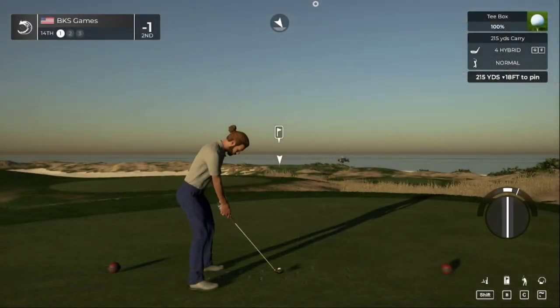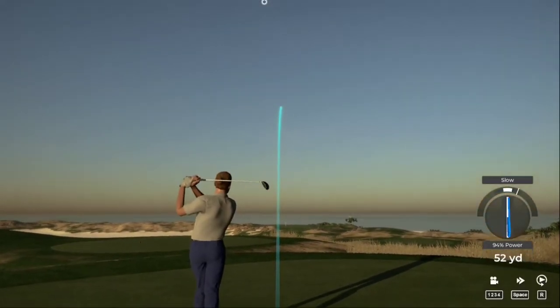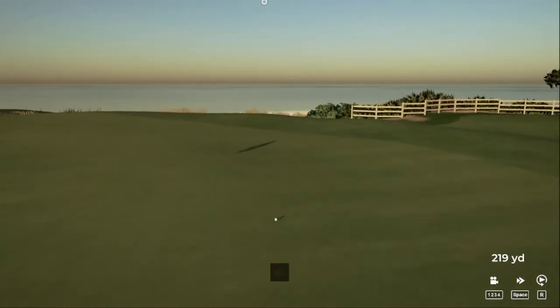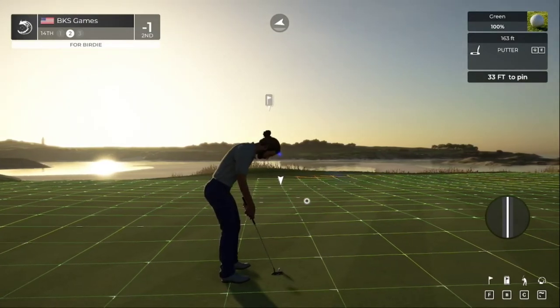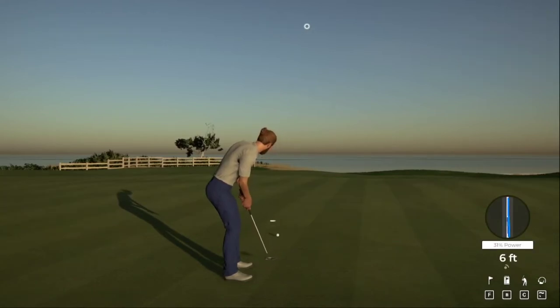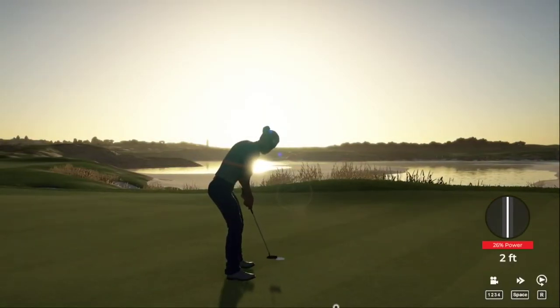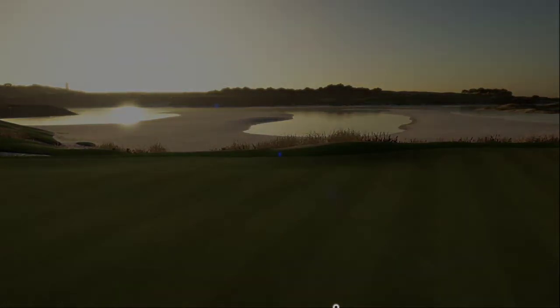Hole number four — par three, 215 into the wind, downhill. Going to take a little something off this one. 94 percent — is that enough? Decent approach there. Way out there, 33 feet — giving it a go. Need some of those to start falling. Ten feet to the cup... dropping down to even par. Second bogey in a row — let's kick this bad luck to the curb starting with the next tee shot. Up to even par after that hole.